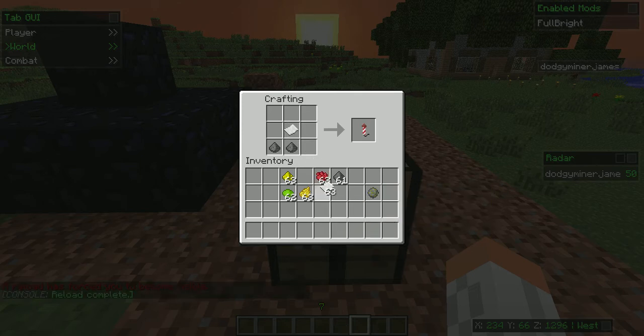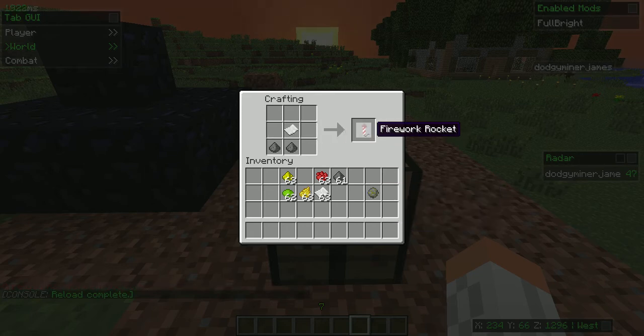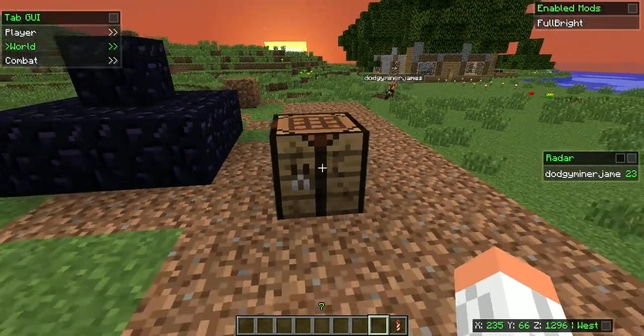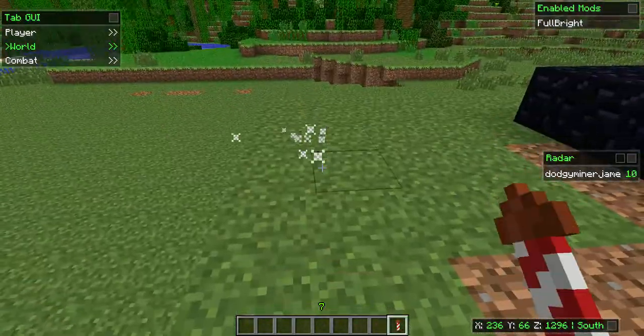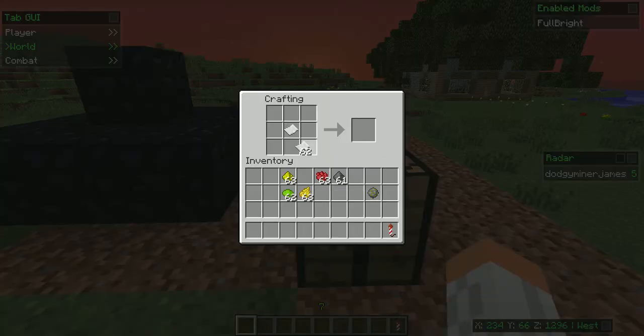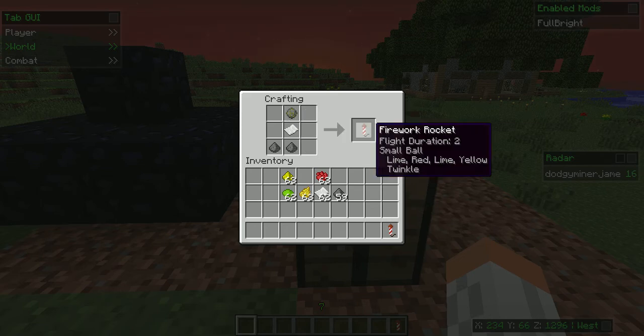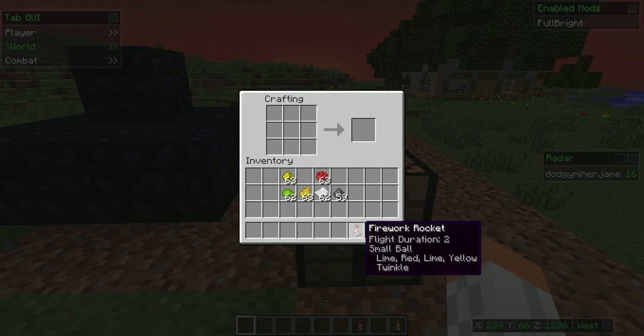Once you put in your gunpowder, you put in the firework star and the paper, which then gives you the firework rocket. Now without the actual firework star, this firework won't do anything — it will just go up and won't do anything. So what you need to do is put your gunpowder in and then it becomes a firework. No star versus firework star — see the difference?